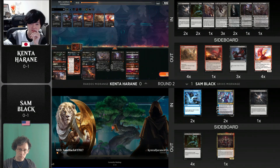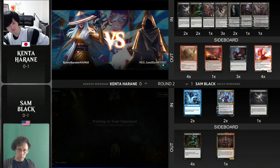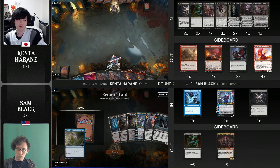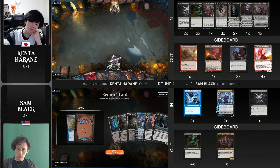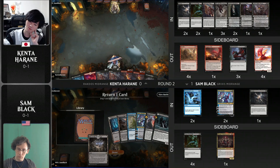Being able to get a catch-all answer in Meathook Massacre — with the life gain and drain — is great against this Grixis midrange deck. Kenta agonizes over the last few sideboard choices, ultimately leaving two Goldspan Dragons in the deck and opting not to run Duresses, perhaps identifying that Sam has a strong early game of creatures. For game two, Kenta keeps an opening hand with two Check for Traps and two Town Razer Tyrants — some lands are going to get set on fire. Sam mulligans, sending Disdainful Stroke to the bottom. His six-card hand lacks early interaction and a two-drop to curve into Kaito.